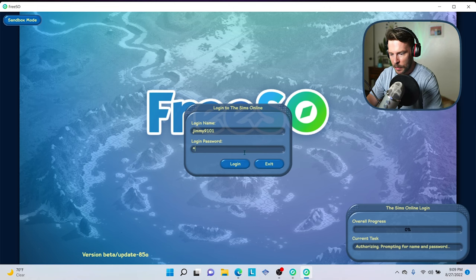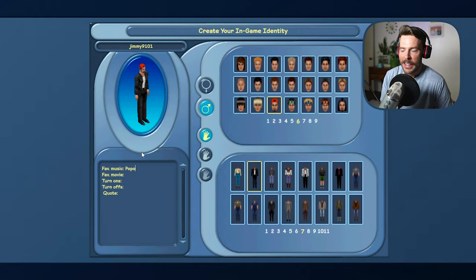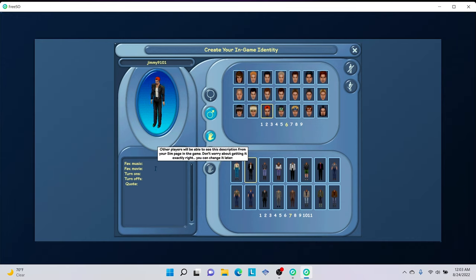I'm going to go ahead and log in with my login credentials. We'll be taken to a menu where we have an option of selecting which Sim we want to play. Now I have only created one Sim, and you are only able to play with one Sim at a time. I've been playing the game for about a week now, and I have Bradley Green here.